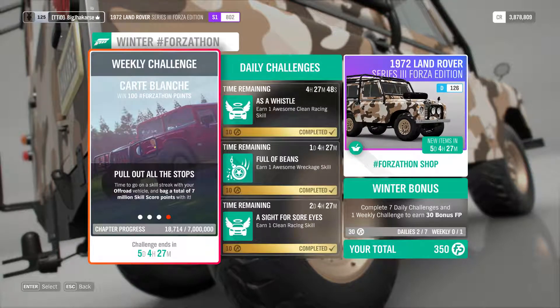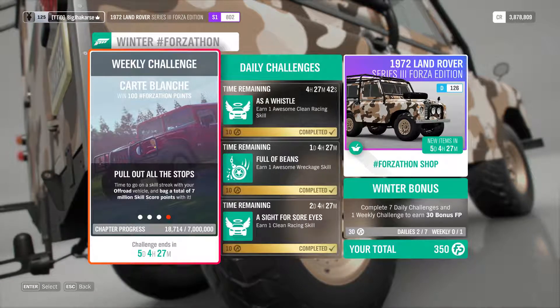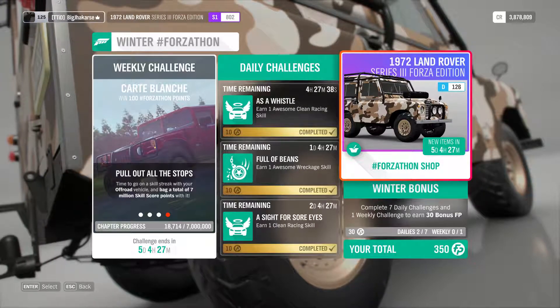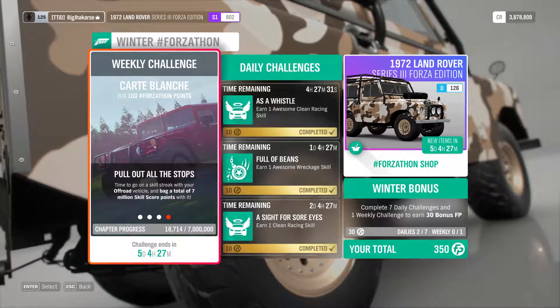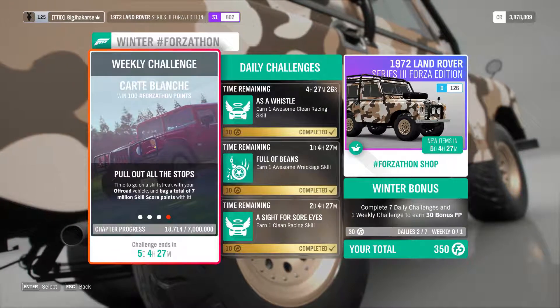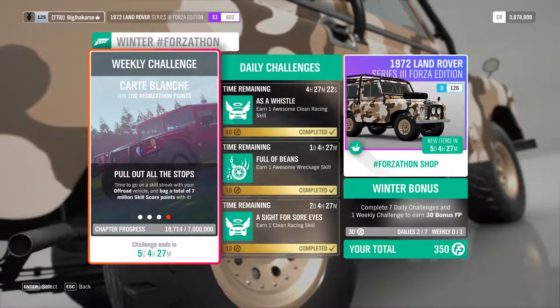That's quite an annoying bug. What I'm going to try and do today is get that 7 million in one session, because it appears to be resetting when you bank skill points — that is then overriding what you had. Hopefully that's something they're going to patch before the week's out, because you've only got seven days to do this.